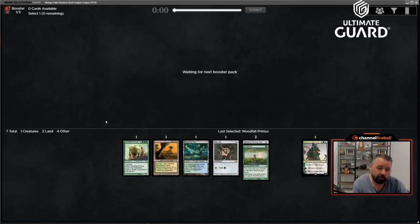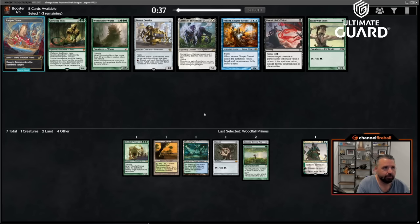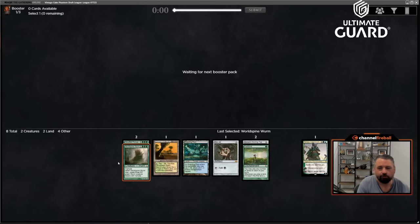Woodfall Primus is not really playable outside of Flash or Natural Order — you can reanimate it, breach it, sneak it. The most open-ended of the creatures has to be Atroxa, because she works with literally everything: Flash, Natural Order, Sneak, Breach, Reanimate, and Green Sun's Zenith — and she's more castable than Woodfall Primus. There's a World Spine Worm — also Vencer and Raugrin Triumph — but I'm going to take World Spine Worm. By taking both of these, anyone who opens Flash is less inclined to take it. World Spine Worm was pick eight; every person at the table saw it and nobody took it, so nobody has Flash yet.